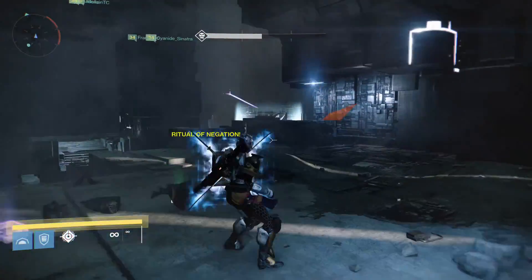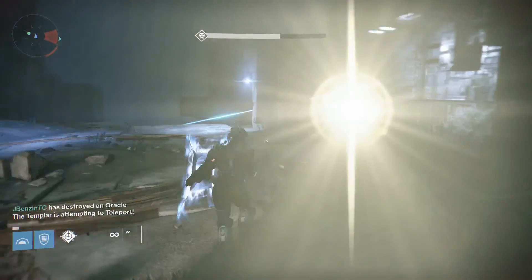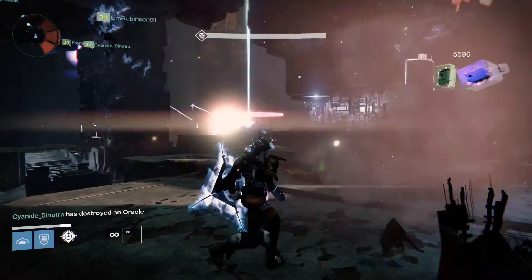Once you get your super built up, you have arrows, or if you like, aim the middle at the Templar shield and press L1 and R1 at the same time if you're on PlayStation 4. That will release the super energy and take down his shield, as you saw just then.